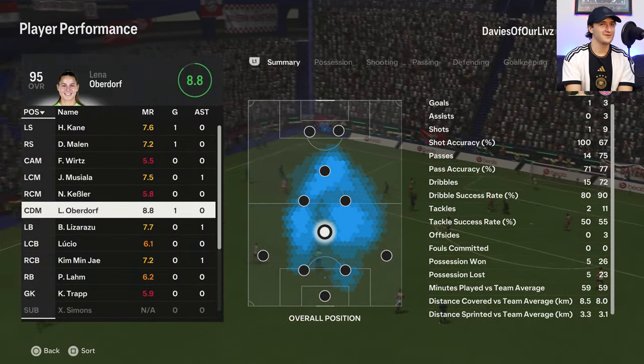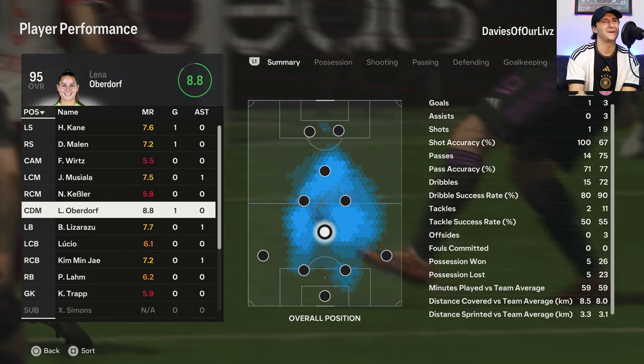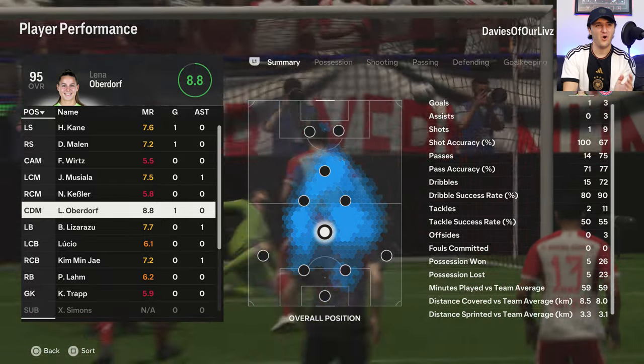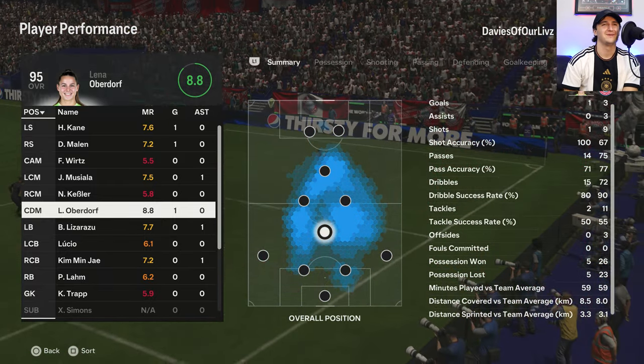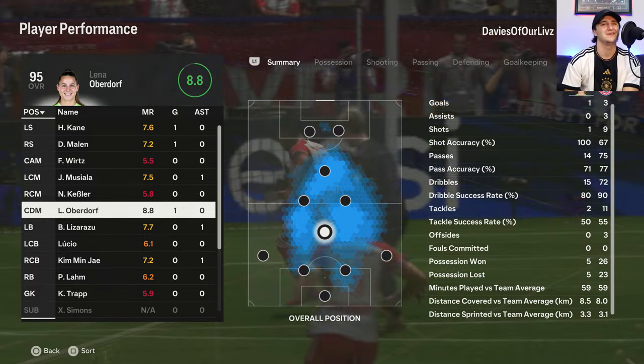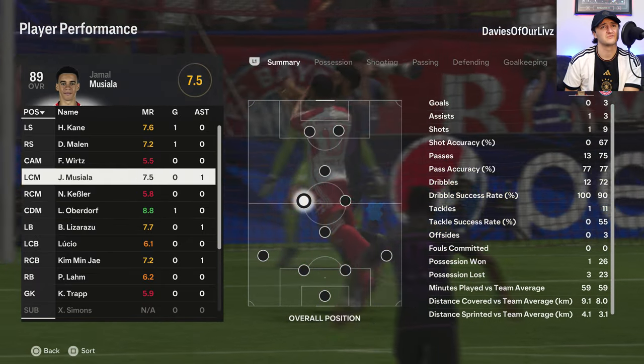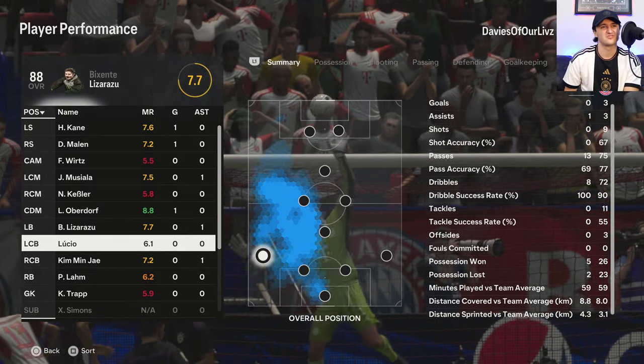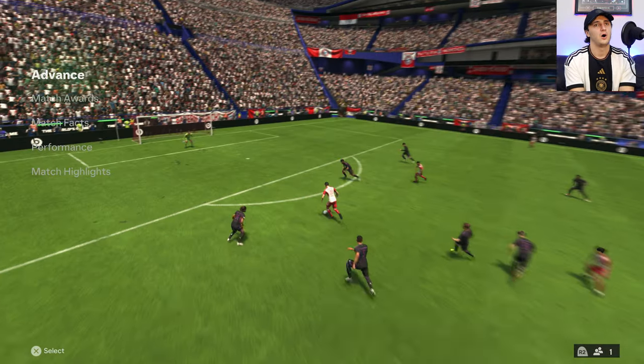Looking at the stats — someone just got Man of the Match, and that is Lina Oberdorf with an 8.8 because of that one goal from CDM, and what a beautiful goal it was. Besides that, we got Malin on a goal, Kane on a goal, Musiala, Lizarazu, and Kim Min-jae all on assists.